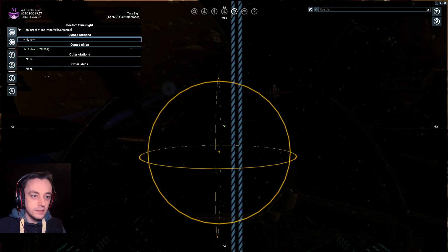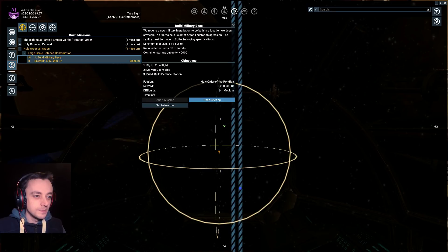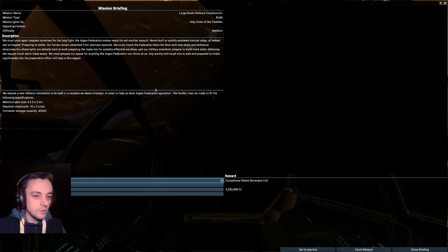What do they actually want? Because quite often these have more important information about it. A minimum plot size of 432, ten turrets and storage capacity. But it has got to be a defense station, so presumably it's got to have a defense station module rather than just having turrets.